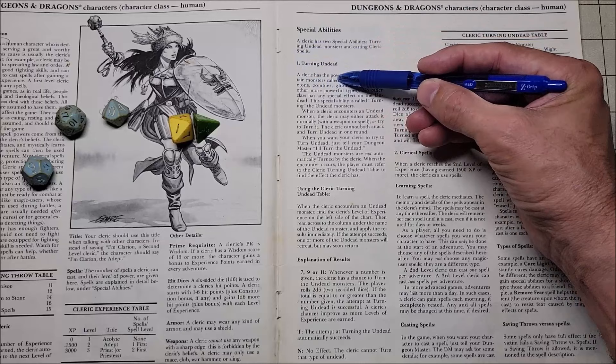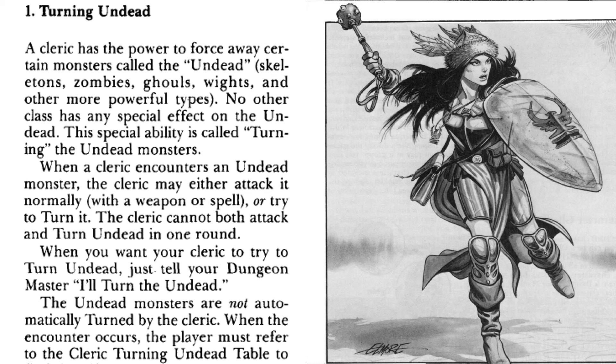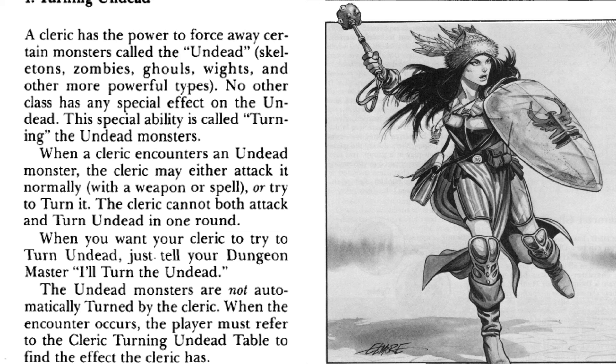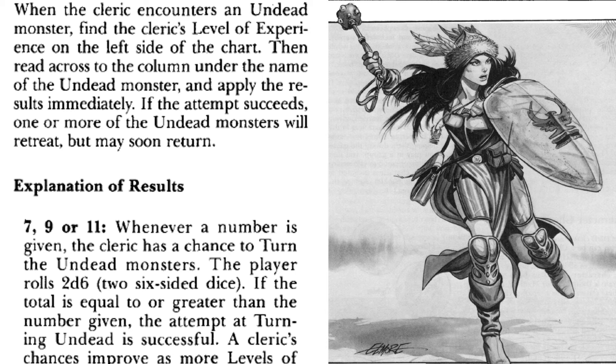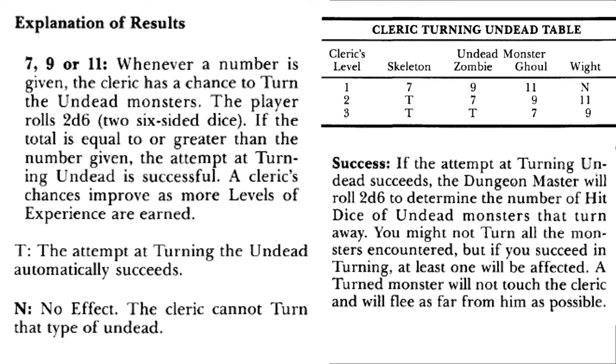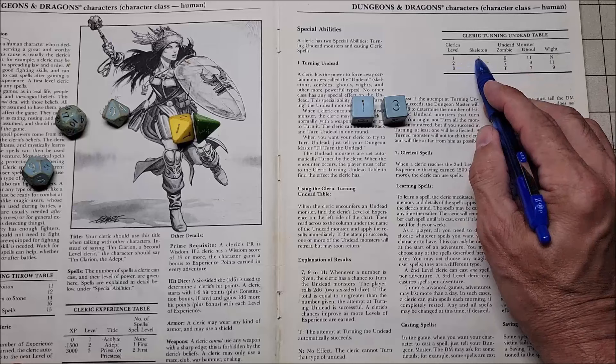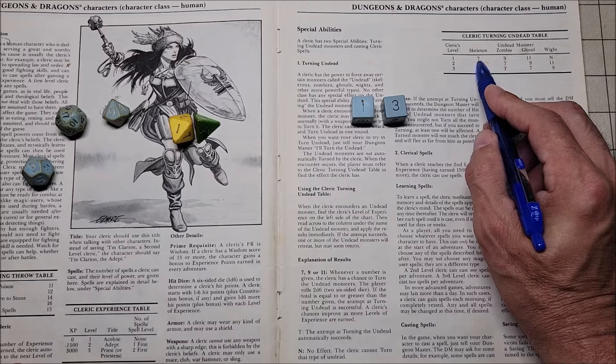In addition to spells, a cleric has an ability called turning undead. A turned monster will not touch the cleric and will flee as far away as possible. When a cleric encounters undead, they roll 2d6. For a cleric to turn a skeleton at first level, they need to roll a 7 or higher. If they roll, say, a 3 and a 1 — that's a 4 — they fail. However, if they do roll a 7 or higher, those skeletons are turned, and the dungeon master then rolls 2d6 to determine how many hit dice of skeletons are turned.